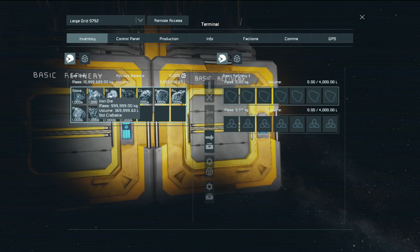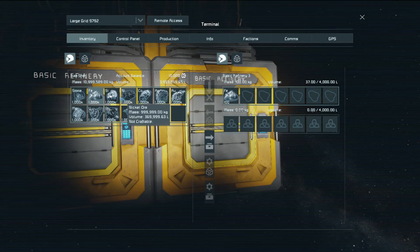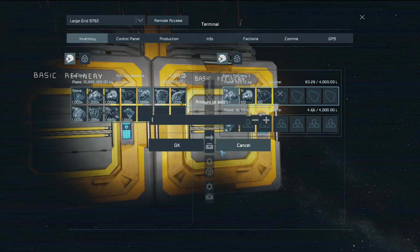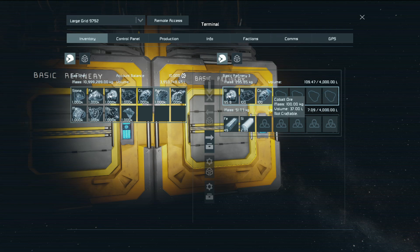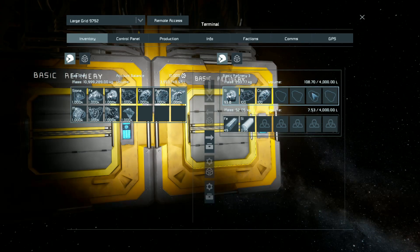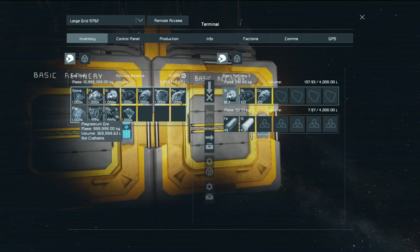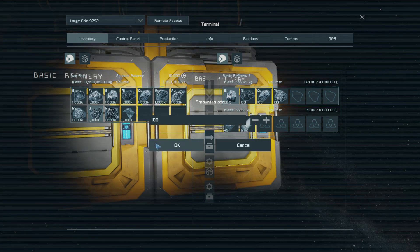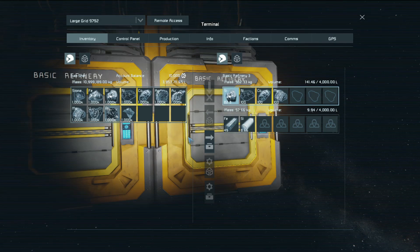Let's try out other stuff now. Adding iron, silicon, nickel, cobalt. Can you process silver? Nope, you can't process silver. Gold? Nope. Magnesium? It can process magnesium. Uranium? Nope. Platinum? Nope.